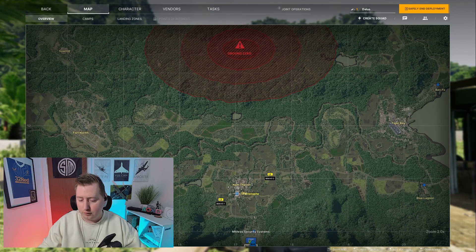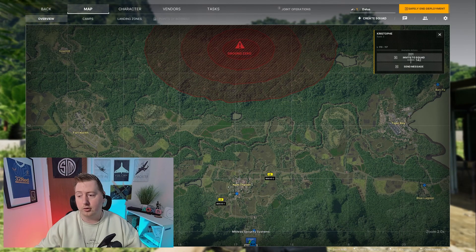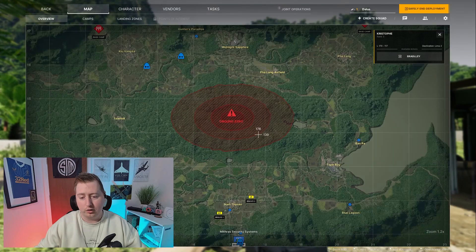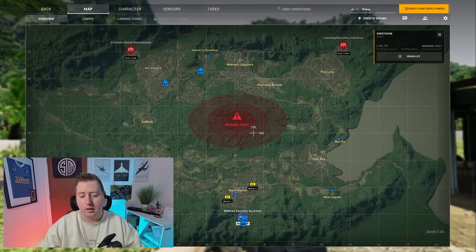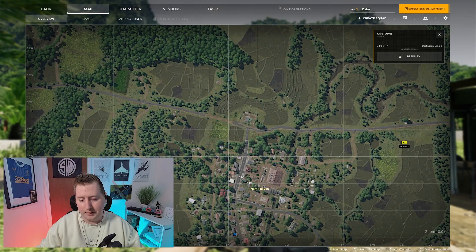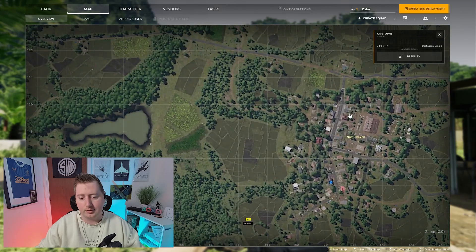This is also where you've got your ISR. You can view and see players, click on players, invite them to your squad, or send them a message. You can zoom in and out with your mouse wheel. And if you want to move around when you are zoomed in, you hold down Space and then click and drag. It is as simple as that.